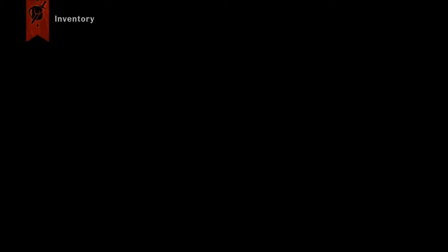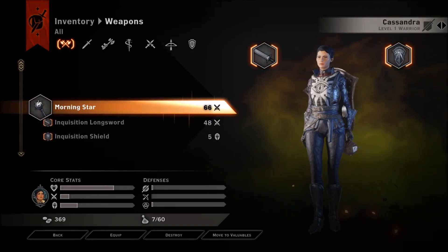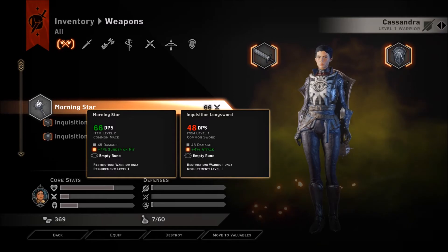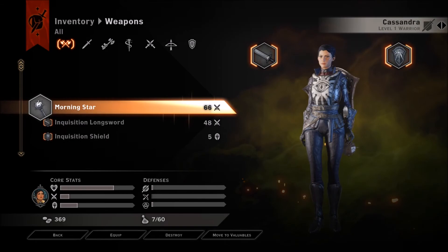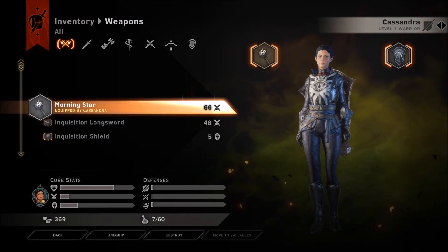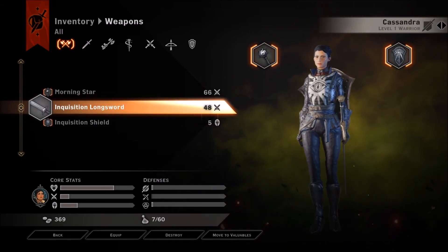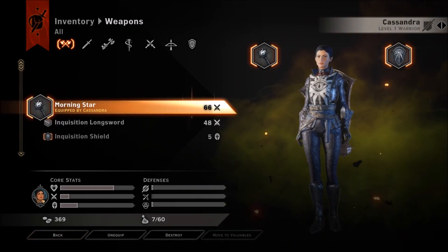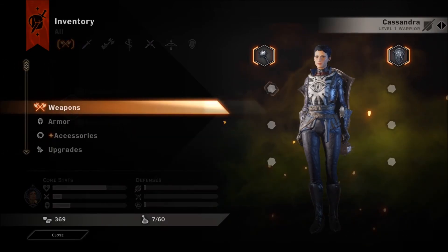A morning star - hold on, guys, this is far more important than whatever you're talking about. She loses four percent attack and gains four percent sunder on hit. It doesn't actually say her attack will go up - there's really four percent the same, gets her up to 66. Interesting.